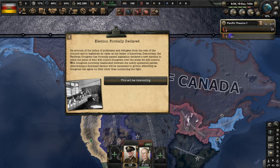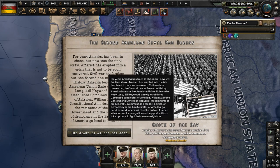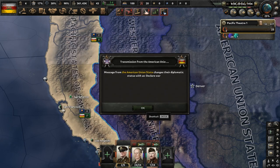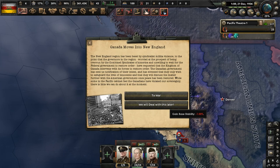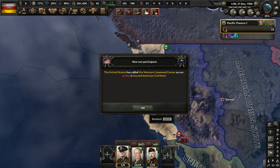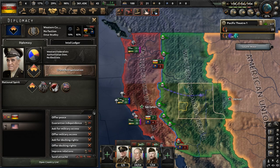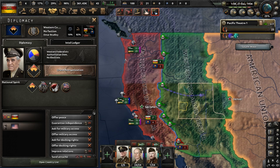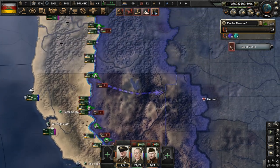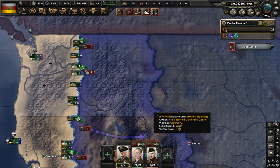The Second American Civil War begins. We're fighting the Western Command Center, then the AUS, the CSA, the CAR, and the USA, who we're saving for last. Canada moves into New England — they'll get that region, but we've got immediate problems right next to us. The Western Command Center is an occupied puppet of the United States and represents the federal government in this part of the country. We're going to go big with a wide front offensive into enemy territory.